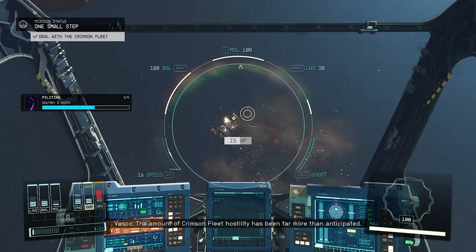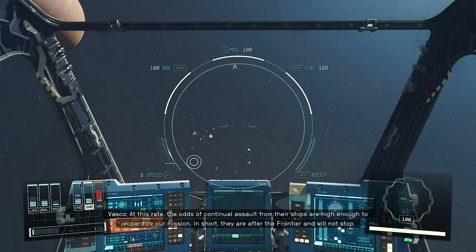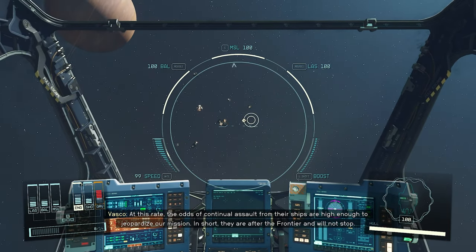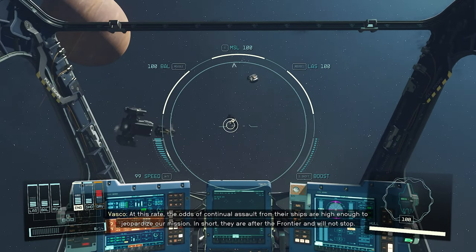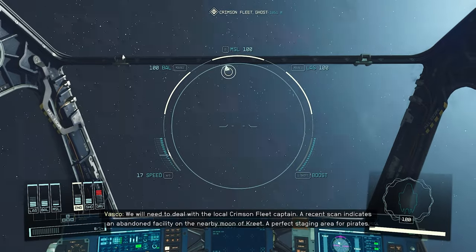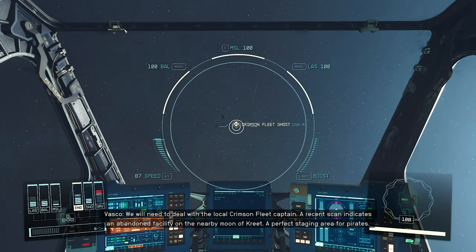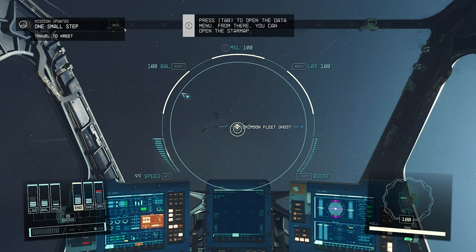The amount of fleet hostility has been far more than anticipated. At this rate, the odds of continual assault from their ships are high enough to jeopardize our mission. They are after the Frontier and will not stop. We will need to deal with the local Crimson Fleet Captain. A recent scan indicates an abandoned facility on the nearby moon of Preet - a perfect staging area for pirates. Let me go loot this ship real quick, then we'll follow that.